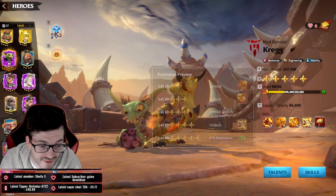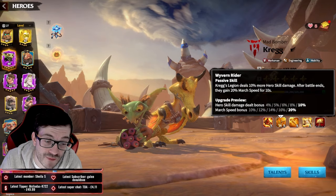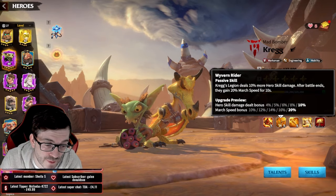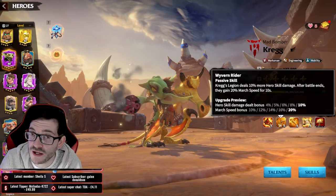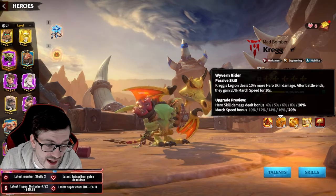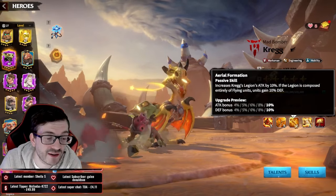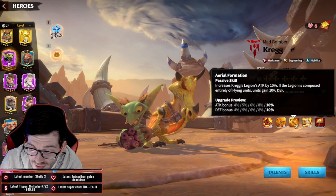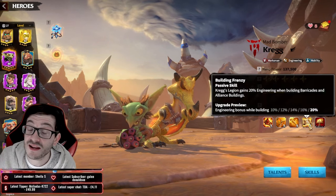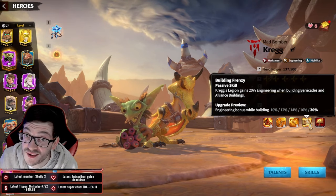The discipline with Craig is to skill him one skill at a time. Max the first skill, upgrade him to two stars, then max the second skill for the 10% hero skill damage bonus and the 20% march speed when battle ends. After that, go to the third skill for 10% attack and 10% defense.